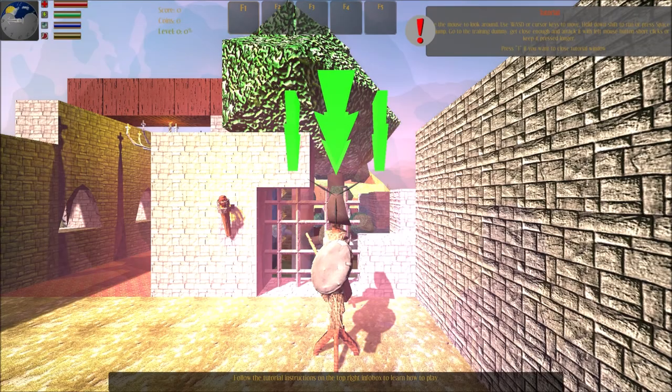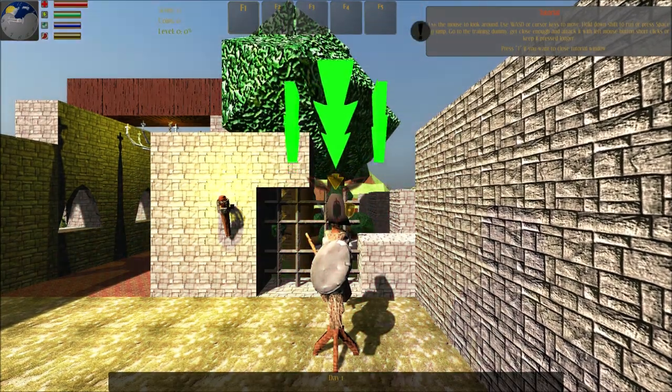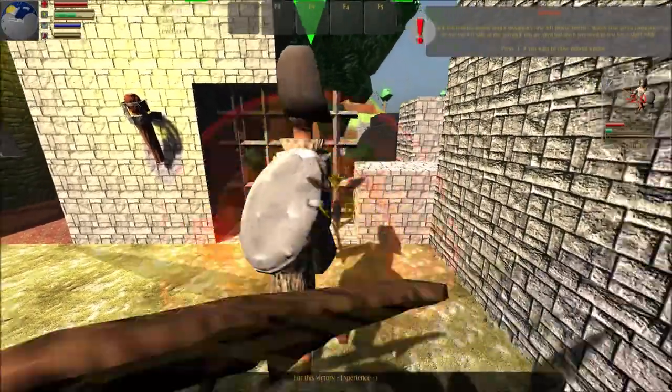Welcome to the tutorial of Biotopia. Follow the tutorial instructions on the top right info box to learn how to play. Left click to attack. Right click to attack the training dummy until it disappears.